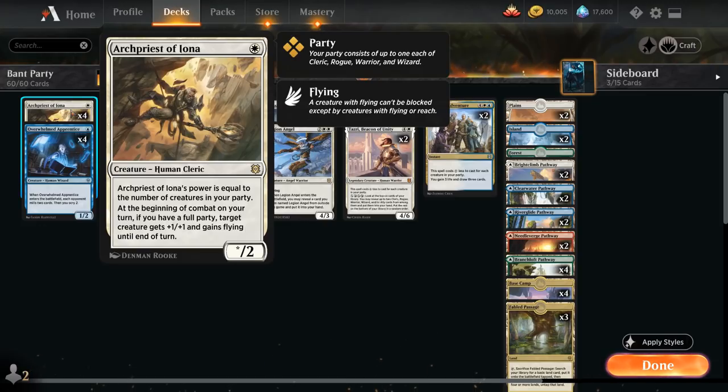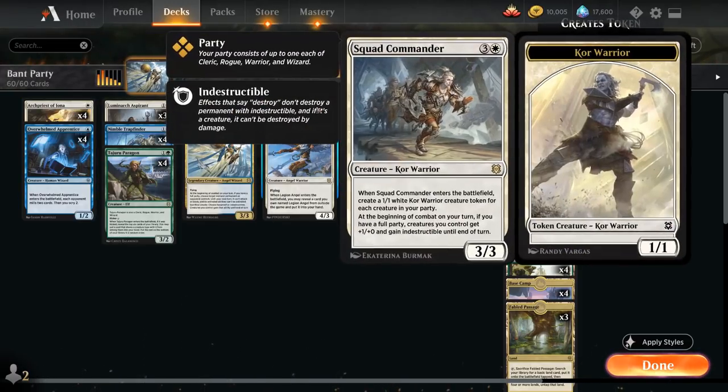We also have Archpriest of Iona, a 1-mana human cleric with power equal to the number of creatures in our party and 2 toughness. At the beginning of combat on our turn, if we have a full party, target creature gains +1/+1 and flying until end of turn. Then we have the full set of Squad Commander, a 4-mana 3/3 core warrior. When the commander enters the battlefield, create a 1/1 white core warrior token for each creature in our party. At the beginning of combat on our turn, if we have a full party, creatures we control get +1/+0 and gain indestructible until end of turn, so we can attack without fear.